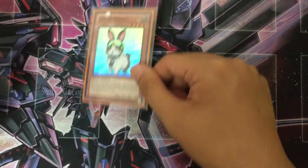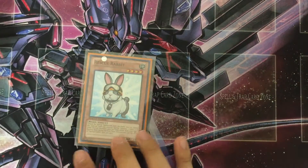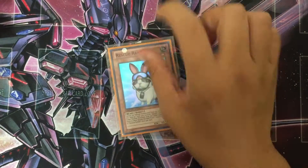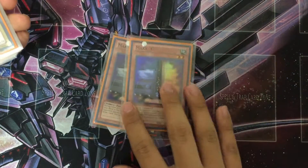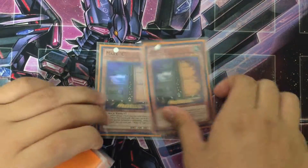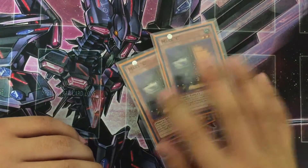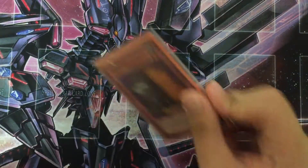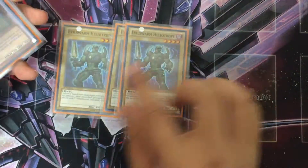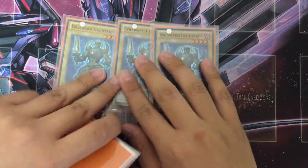First of all, we have the Rescue Rabbit, which is one of my favorite cards, and I really want to use the Evilswarms on my OCG deck. Second, we have Maxx "C". Maxx "C" is a really great card — I really love this guy. He's just really good because it makes me draw a lot when I go against decks that Special Summon. The third monster I have to show you guys is Heliopolis.